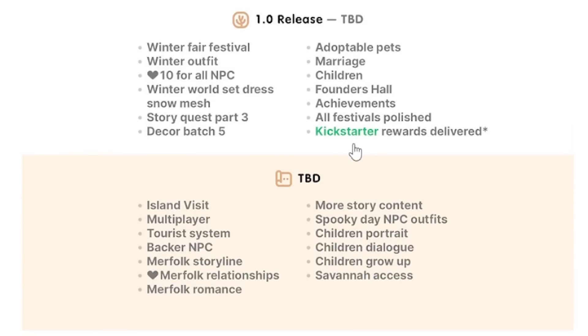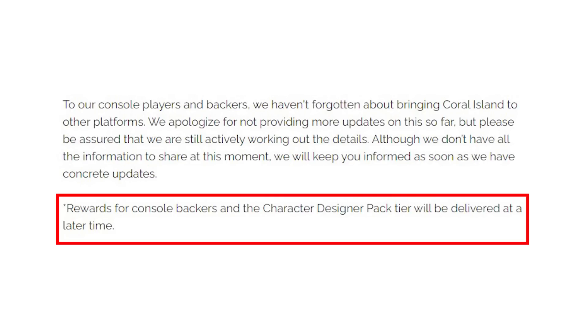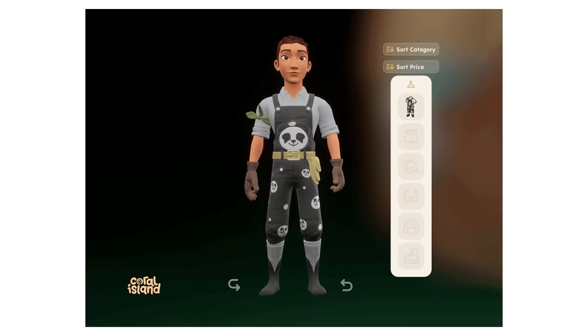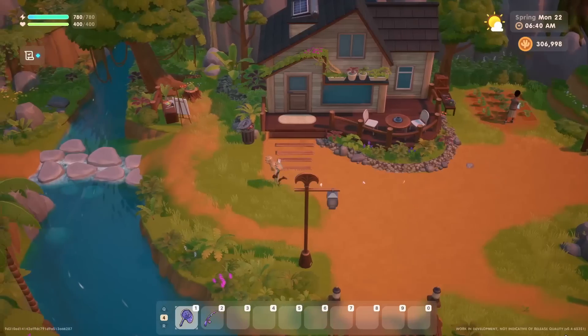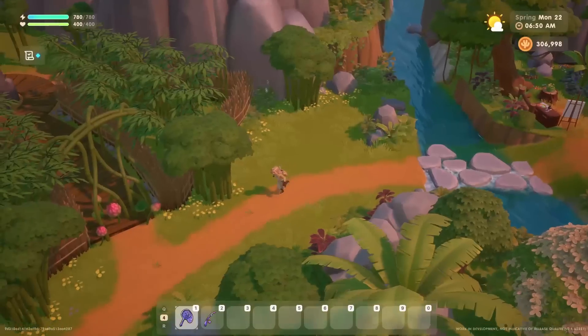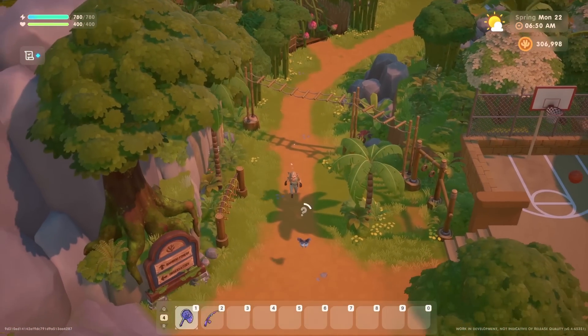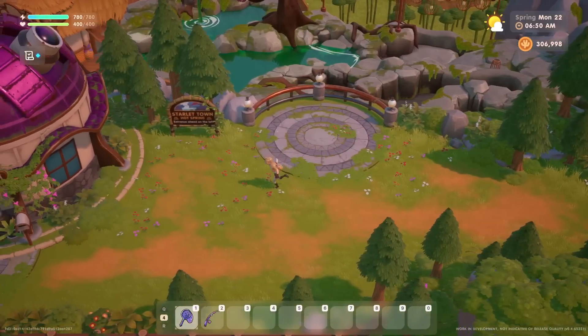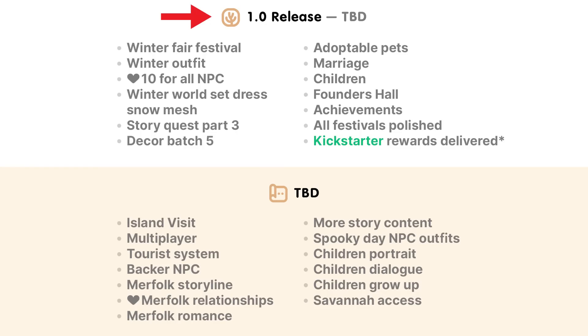Regarding Kickstarter rewards: if you backed Coral Island on Kickstarter and requested a console key, you'll get those rewards later. They recently gave a bonus reward for backers — the two sets of overalls — and if you backed for console you can still get that; they'll just send your console key later. For console players wondering when they can expect to play, the best estimate based on what the team originally said is approximately six months after the full 1.0 release. So optimistically, if 1.0 releases by end of December, you could be looking at playing on Switch, PlayStation, or Xbox by around June of next year.